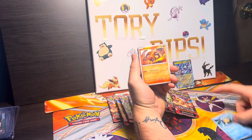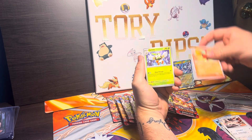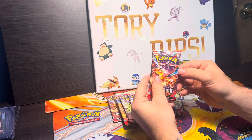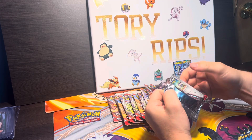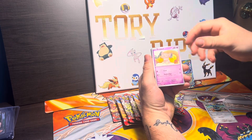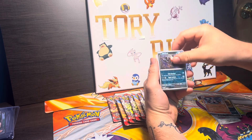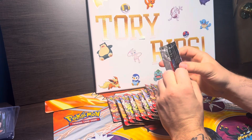On to our next pack — we got Tyme, Heatmor, Lollipop, Toxel, Linoone, and Dartrix, Pidgeotto, Swalot into a Crabrawler regular holo rare. Like I was saying, my favorite set of the Scarlet and Violet era has got to be Obsidian Flames. The pull rates are amazing, the artworks are amazing, and I'm just a big Charizard fan. We got Chandelure, Dark Rai into a Caesar regular holo.